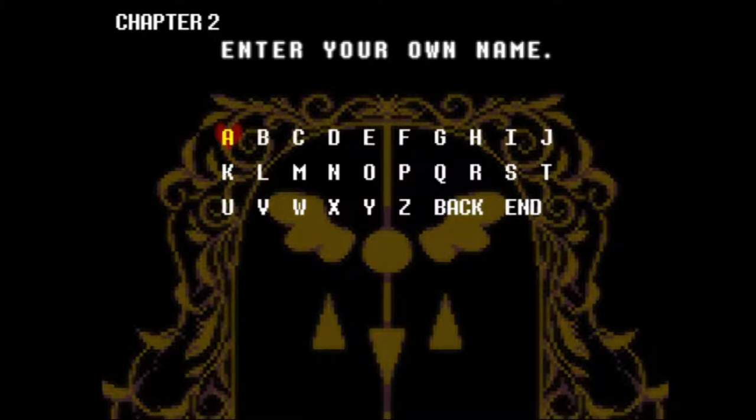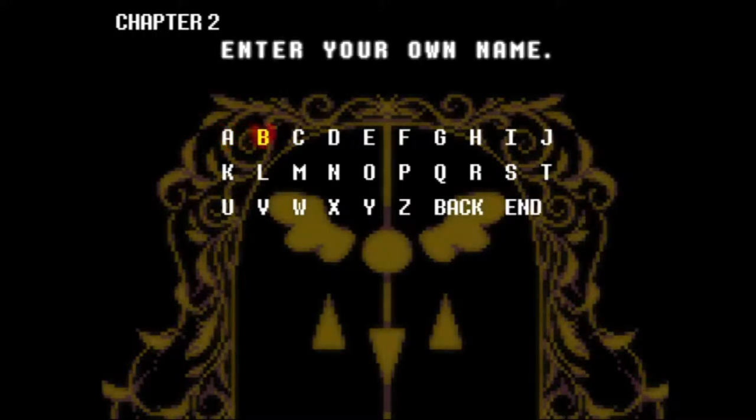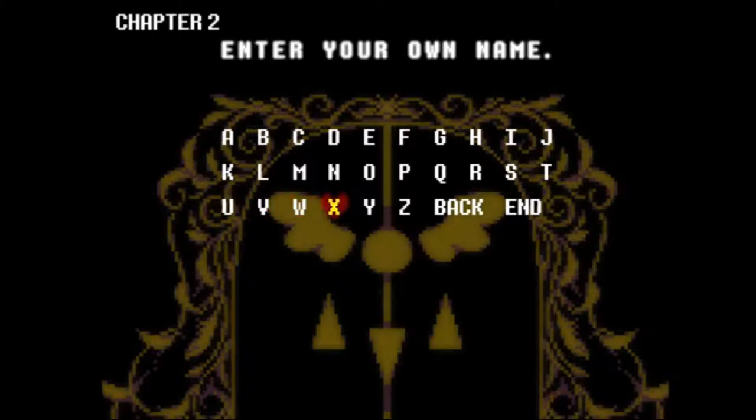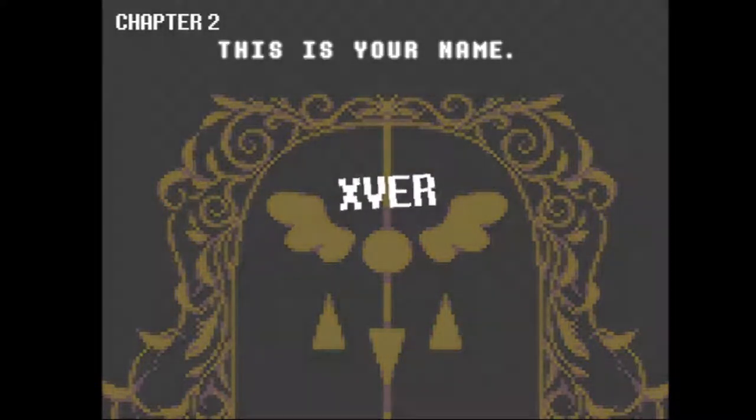Of course, you need to give your character a name. It doesn't use WASD, but you can switch that up later in the options menu, so you have to use arrow keys. I'm just going to put in Axler. There we go. Yes, this is my name.